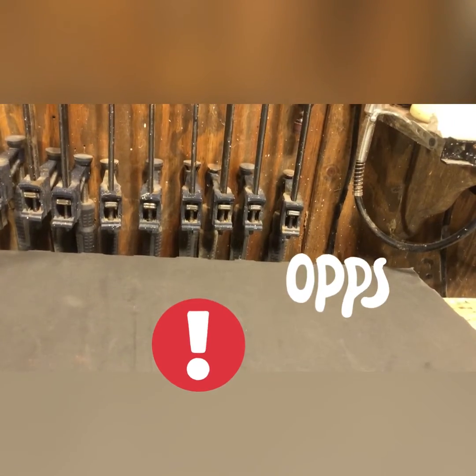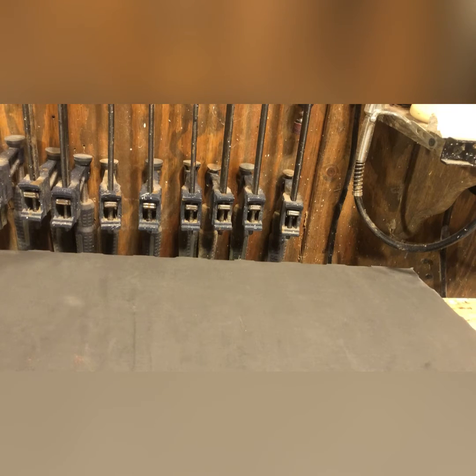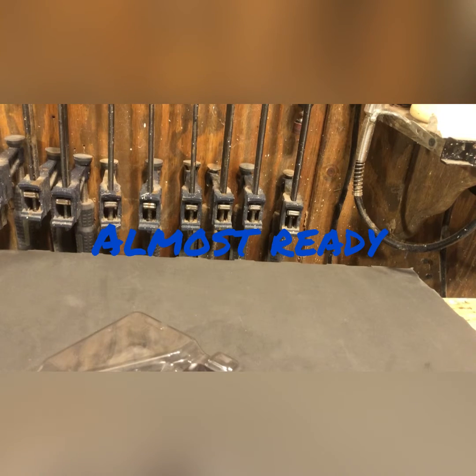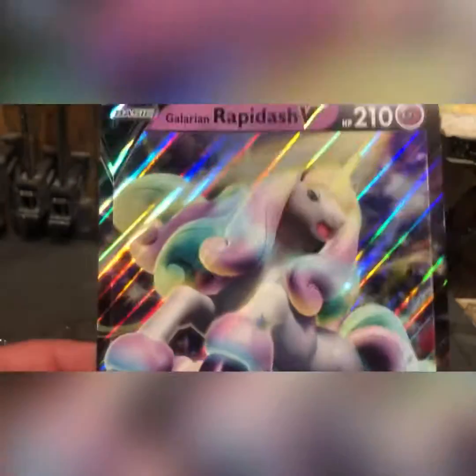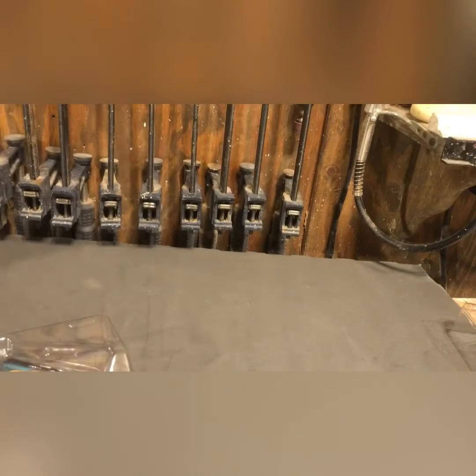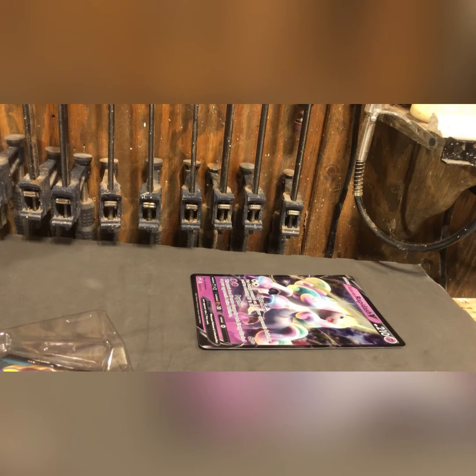Sorry about the camera. I won't try to take too long. Now I'm ripping the box open. Here it is in all its glory. Here is the jumbo card, Galarian Rapidash V. Here is the promo card right there. Let me get the sleeve out and carefully insert the card. There it is.